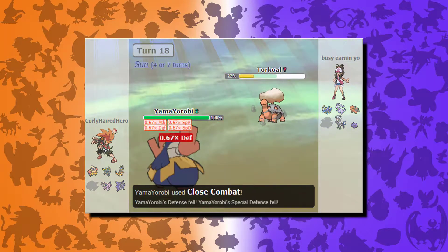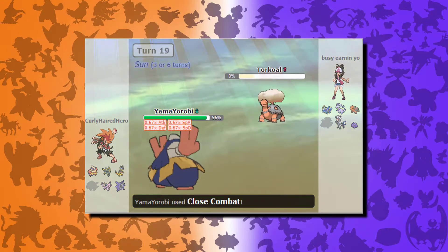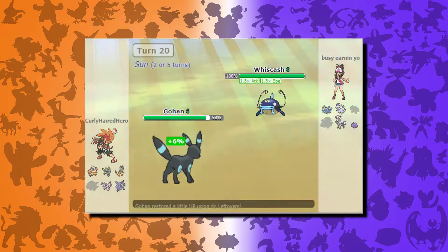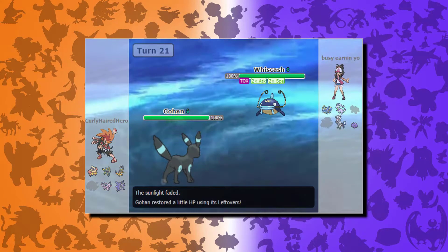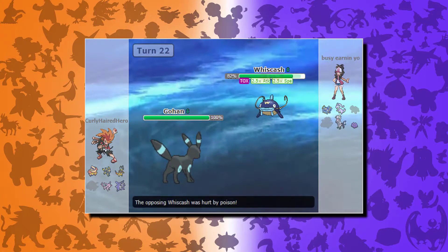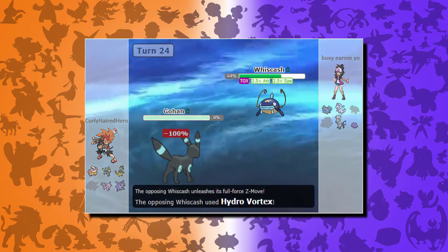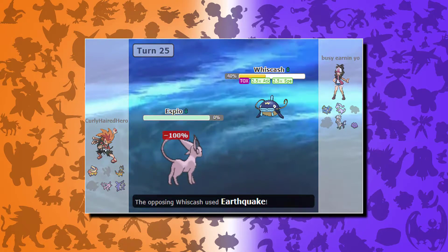I go back into Hariyama, who once again gets hit with Parting Shot, then Torkoal comes back out with Drought — god damn it. I just go for Close Combat, he goes for Rapid Spin to get rid of rocks. I manage another Close Combat to finish Torkoal off. He then goes into Wiscash, and since I've lowered my defenses so much, I switch to Umbreon. He reads that and goes for Dragon Dance, then another. I hit it with Toxic thinking it'll take him down eventually. He gets a third Dragon Dance, I go for Wish to try to survive, but he goes for Earthquake so I Protect — wasting my wish. Then he uses the Hydro Vortex Z-move and takes me down completely.